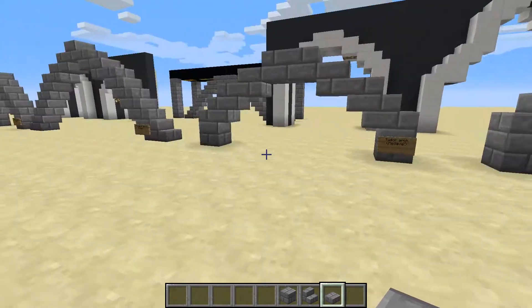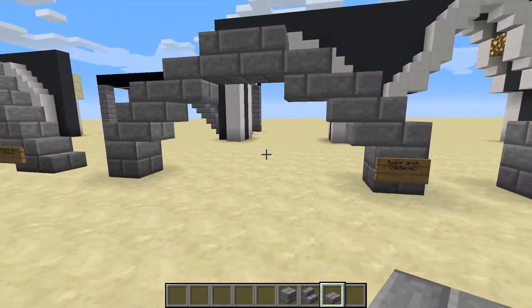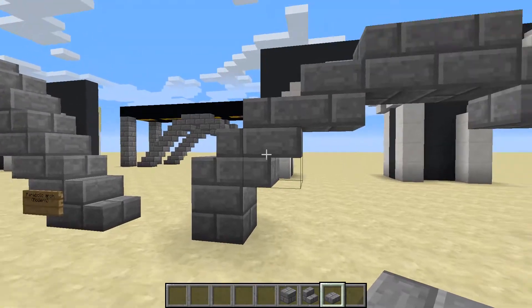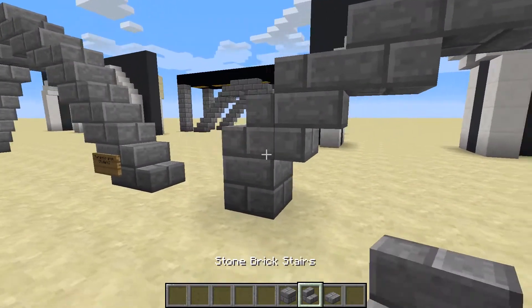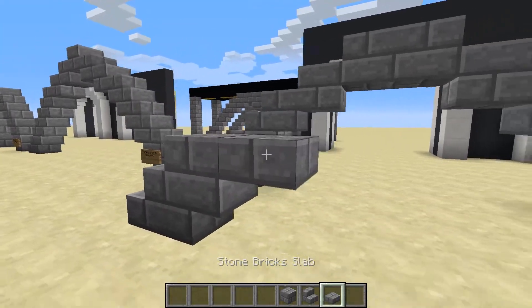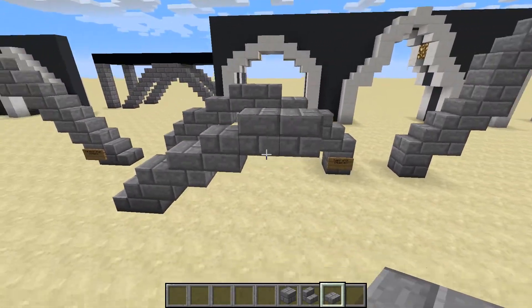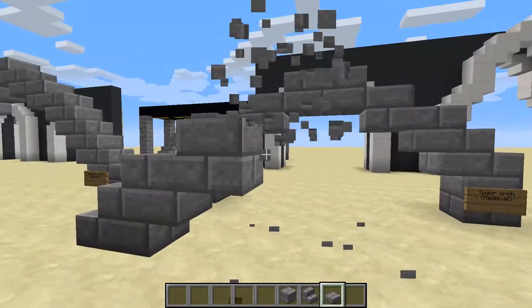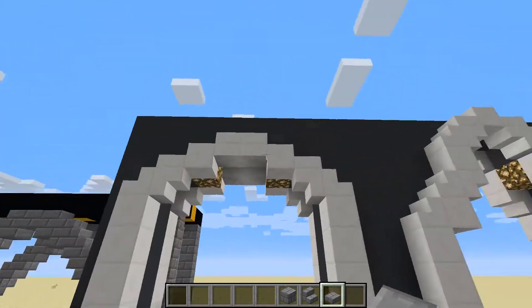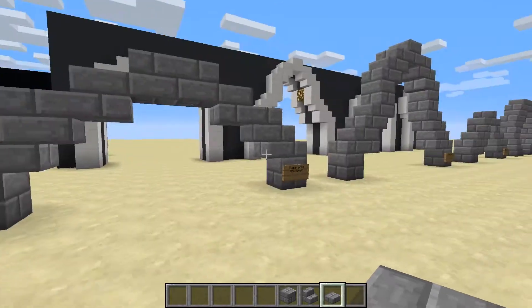The last four arches are more specialized — variants of the first two. First is the medieval Tudor arch. What's interesting is that it has quite a curve at the beginning of the arch, but then it sort of goes straight up. The way I've done it is to start like the rounded arch with a stair and a stair on top, and then go with half-blocks up to the top. It gives the right impression for a doorway. This is a very common arch for castles and any medieval-themed building.